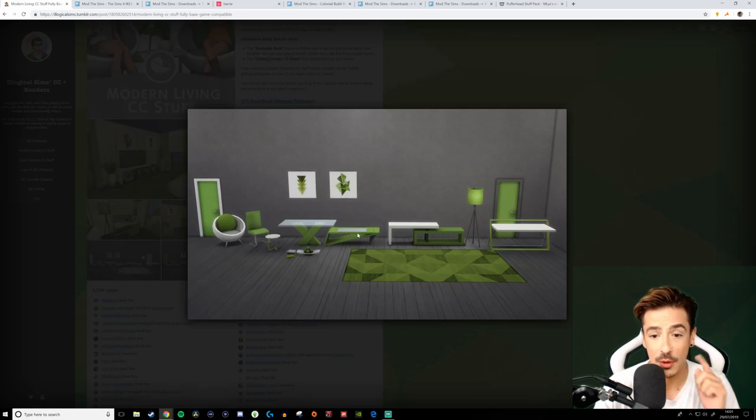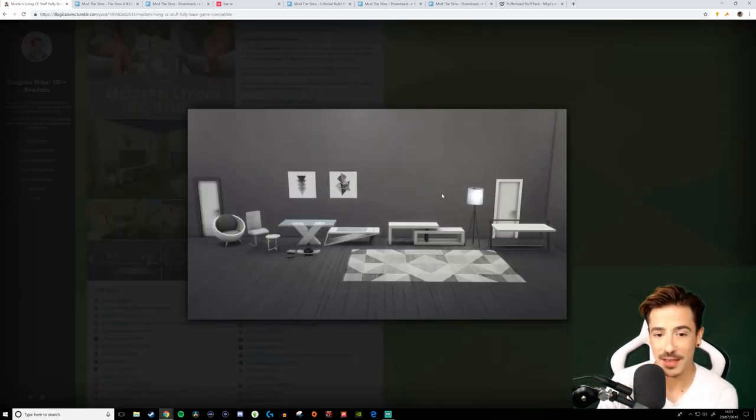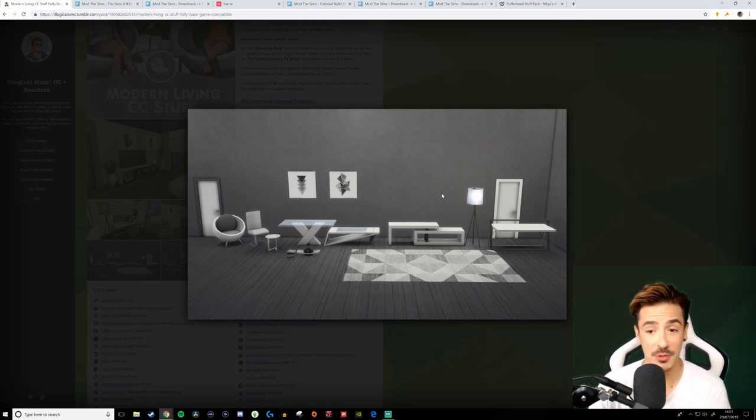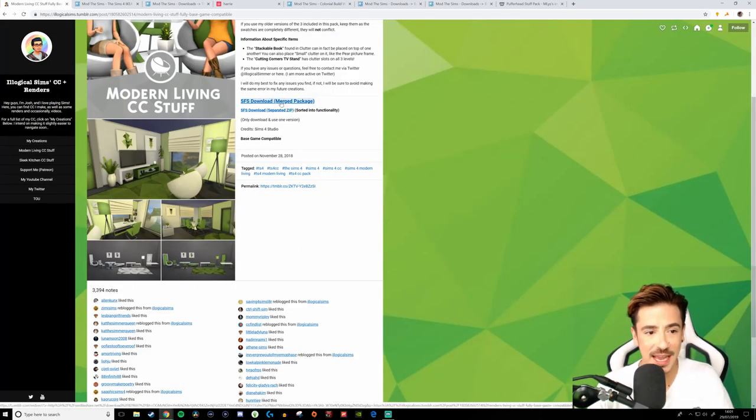Lovely little coffee table here — or what I think is a coffee table. We're going to see what swatches we've got on this, because they've gone for a very aesthetic green look. Here it is in white, which is most probably where I'm going to go with it. We'll grab the merged package and download it into game. Then we'll go and have a look at the Sleek Kitchen stuff as well.